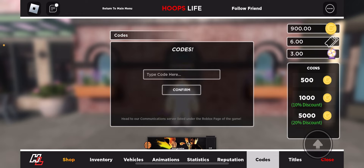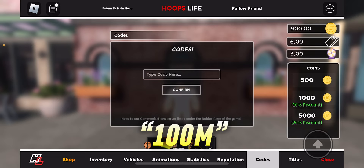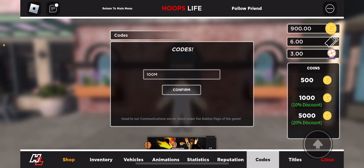For the next code, this one is going to give you 250 coins as well. Put in '100m', then click confirm. Look at that — 1,150 coins and we didn't play a single game.